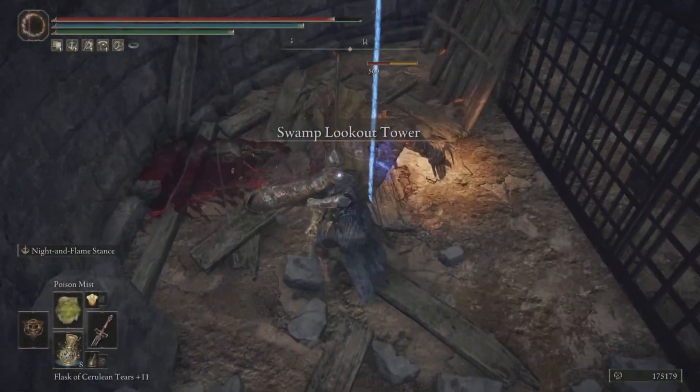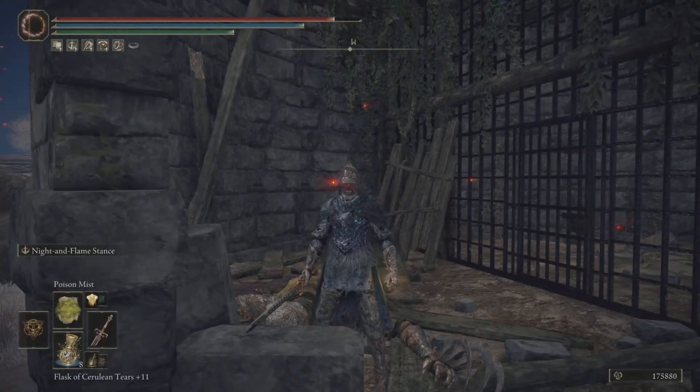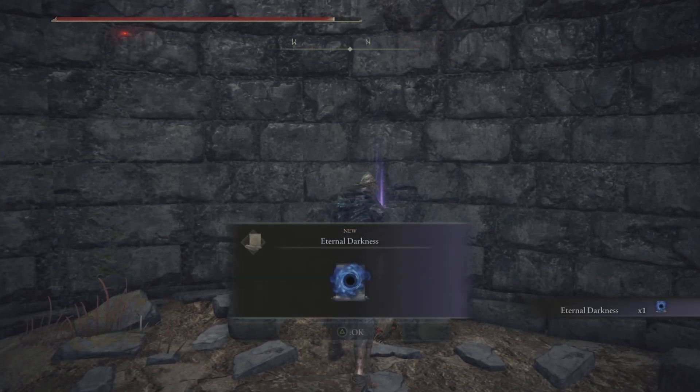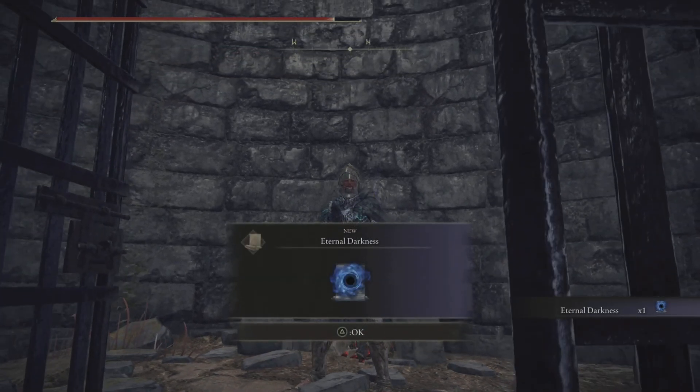So you basically head over here, watch out for this bloodhound — just take him out with a few hits, shouldn't be too tough. Open this up and voila, just like that, you have yourself the Eternal Darkness.